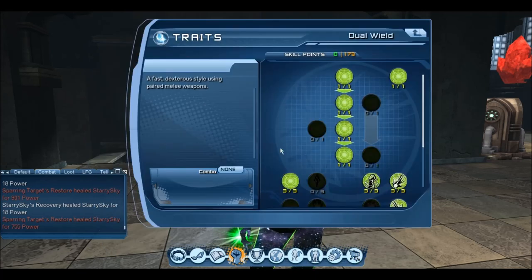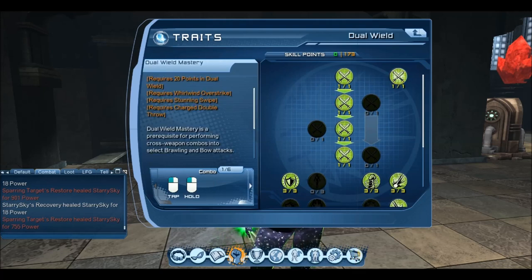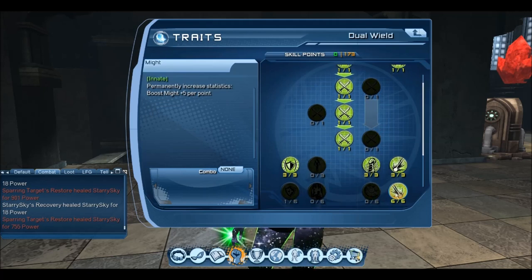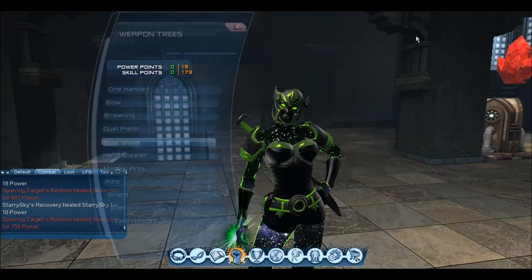So there we go to Dual-Wield. Same again — include these attacks and then spend 20 Skill Points, so 4 down the middle. DPS and 8s. Got my Dominance. Got my Defense, because there was no Restoration. And then I put 1 in HP, which allowed me to unlock the Dual-Wield Mastery.